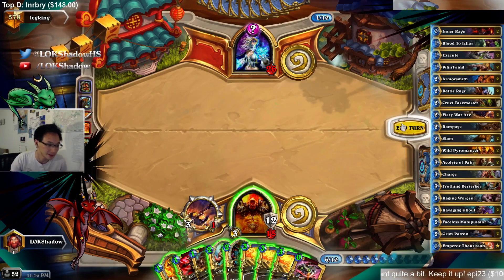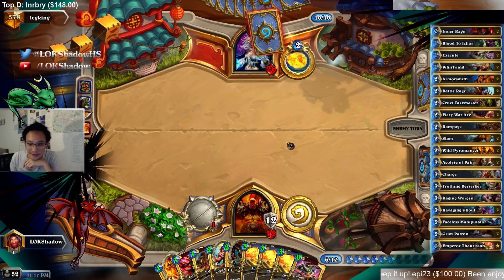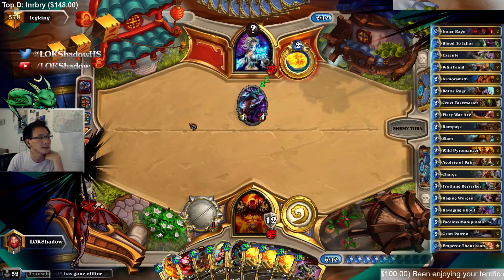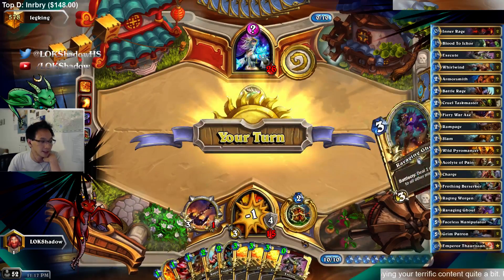We have fireballs. OTK fireball — Warrior player doesn't even know how to use fireballs, and he keeps drawing cards. That's wrong. I guess he's going to go for lethal then — he probably is giving up on the fatigue plan.